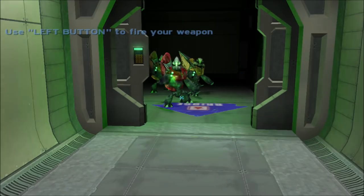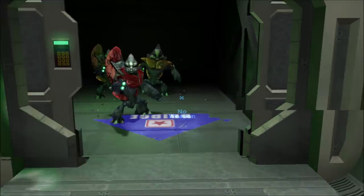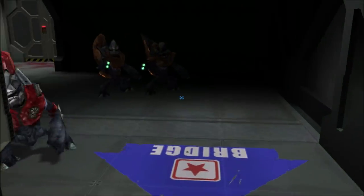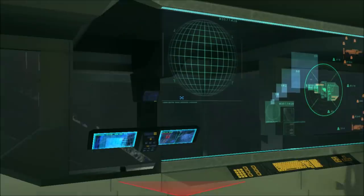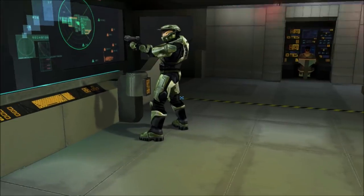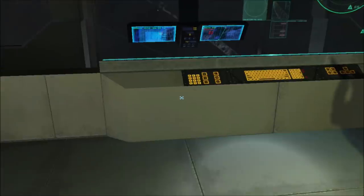Now here are the enemies, and they're just going to shoot at us. We're on Easy so they have really bad aim, so let's get closer to make it easy for them. And there we go — the moment Captain Keyes takes a hit from the enemy, any hit from any enemy or character actually...